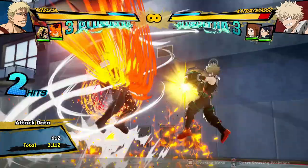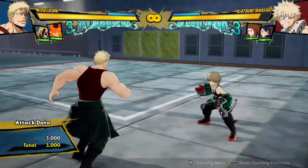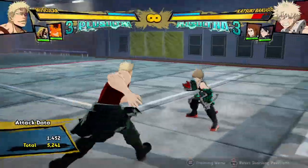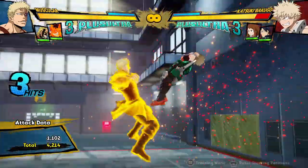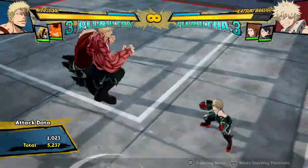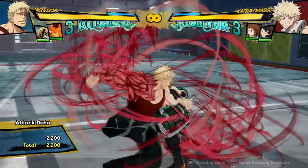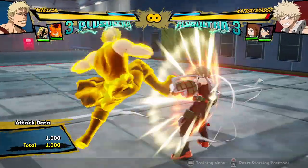For example, off of his Quirk 2, he can now actually cancel that into his Quirk 1, so now if you want to do a combo, you can do something like this. And also, when you do the Quirk 1 in the air, you can — just like before — combo into his regular attack string. And the final change is his yellow attack in the air actually bounces the opponent.